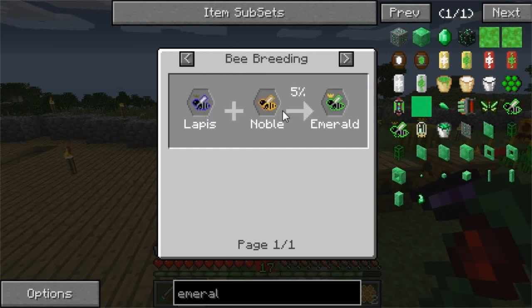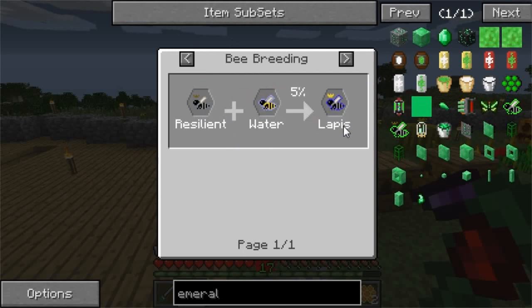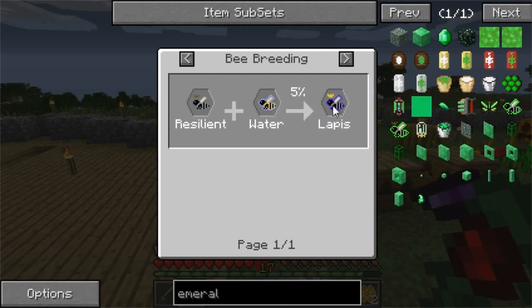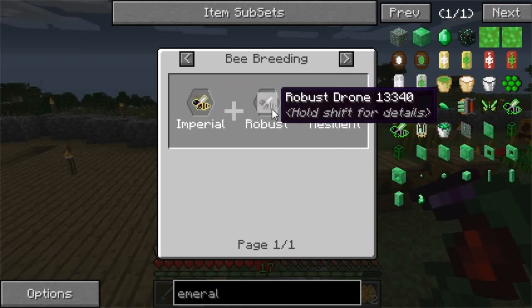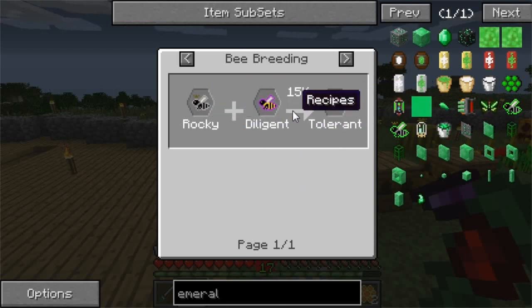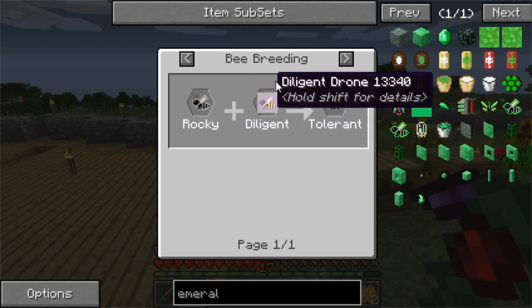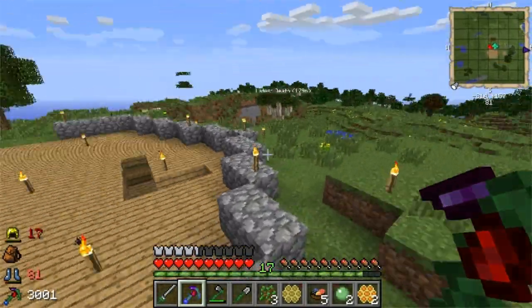Emerald fragments are turned into emeralds when you have nine of them. So to get an emerald bee, we need a lapis and a noble noble. The lapis is a resilient and water — that's not too bad, because a resilient is an imperial and a robust. A robust is just a rocky and a tolerant, and a tolerant is a rocky and diligent. So we're not actually too far off of getting this.